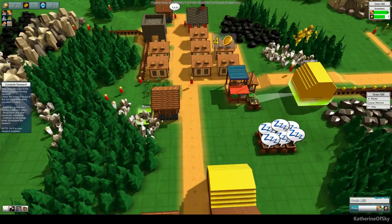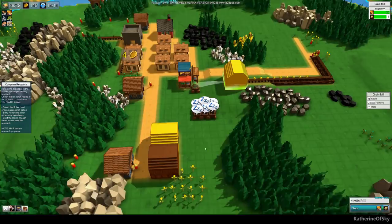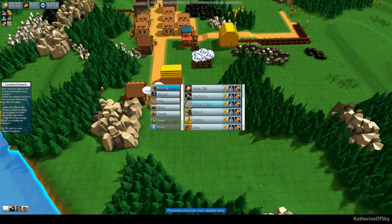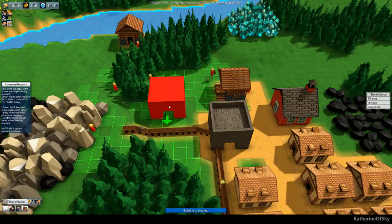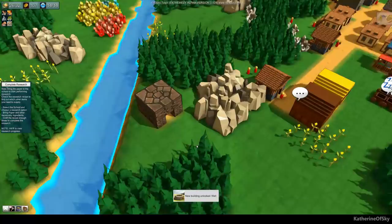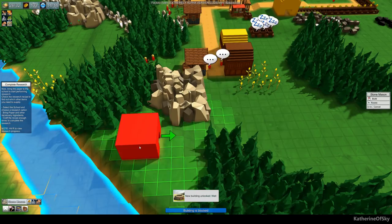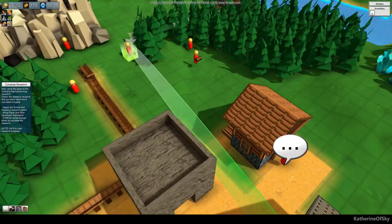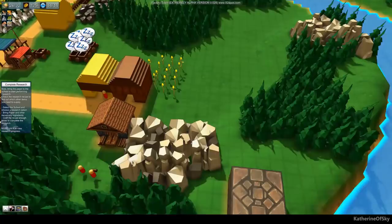We have a whole bunch of wagons ready to go wherever we want them to. We need a stonemason — we could build one here. I love this stonemason building; it's kind of cool. I actually do like the houses and stuff — they're adorable, really cute. They remind me of those little Play School people.